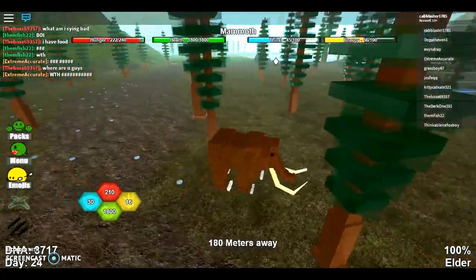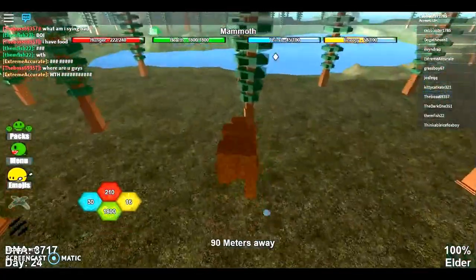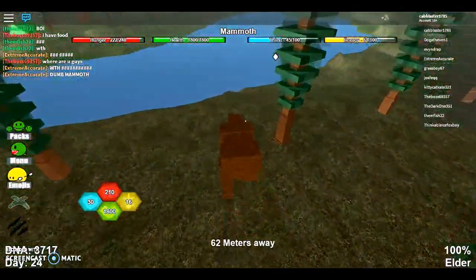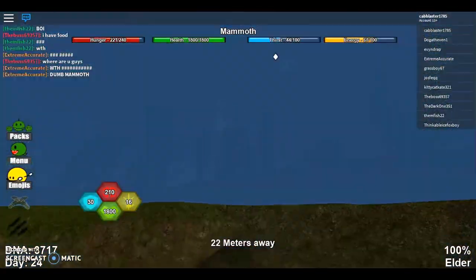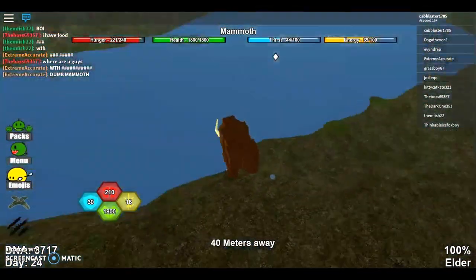There's a water source over there and right here you can drink the water. But just be careful of water dinosaurs — a good trick for checking is you just zoom out and kind of move around.